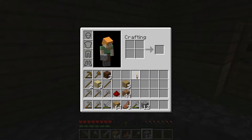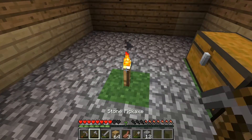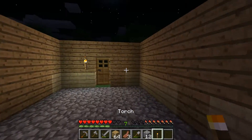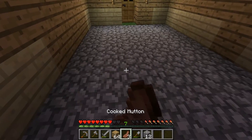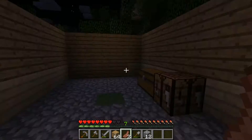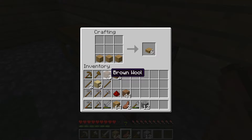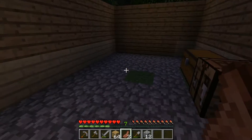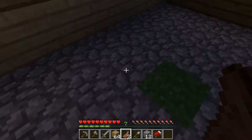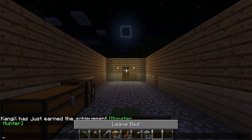We have one more torch — I'll toss that up right here. There we go. Let's eat really quickly. Let's make a bed so we can sleep through the night. Here's the wood and here is our wool — booyah, we have our bed! So this can be the living room, and once we get past the living room, this can be our bedroom. Let's put our bed right here in the back. Let's sleep — excellent, we slept through the night in our new makeshift house.